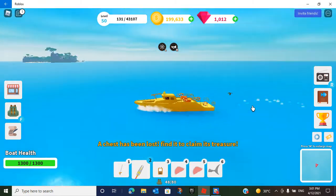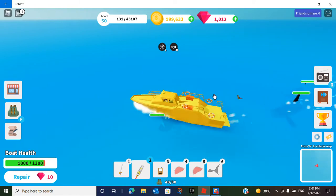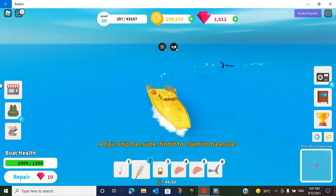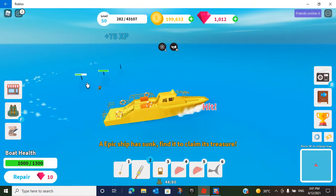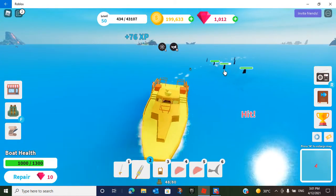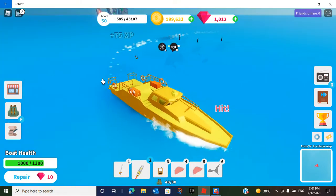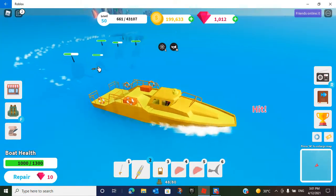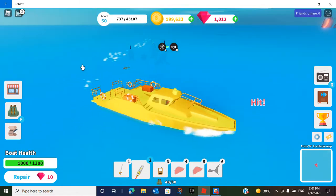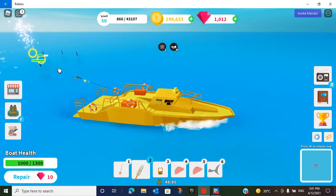A chest has been lost — what? Oh, orcas! Oh gosh, there's a third one! There are a lot of orcas here now. Let's just fight them — this should be pretty easy since I've got a good boat and a good spear. Oh my gosh, more orcas just popped out of nowhere! That's a big group of walkers.